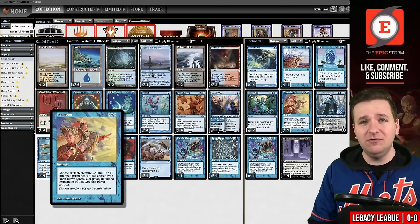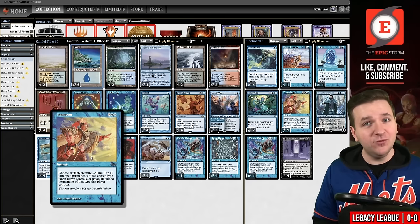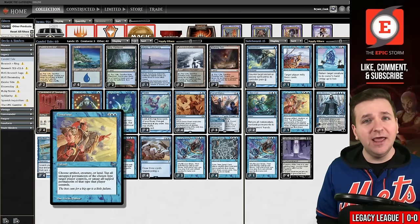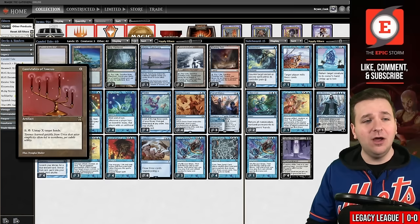So naturally we have Turnabout, which sees a lot of play in these archetypes. However in my last few videos I've been playing Snap and Cloud of Fairies instead because it allows you to be faster — you have more storm going into Mind's Desire. But today we're playing Turnabout because we're also playing Candelabra of Tawnos.